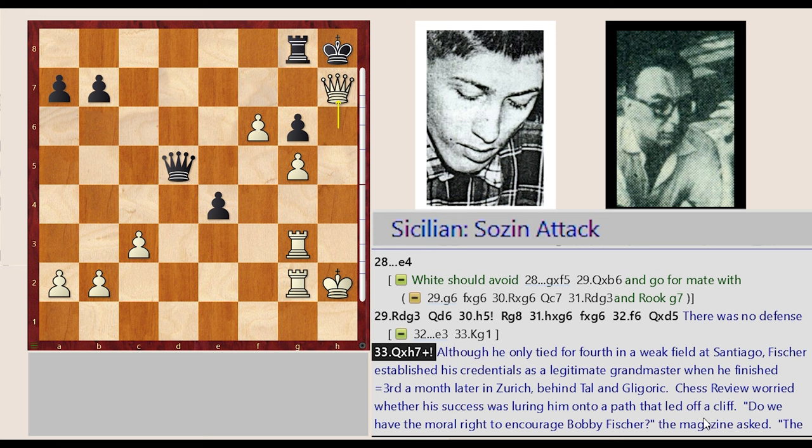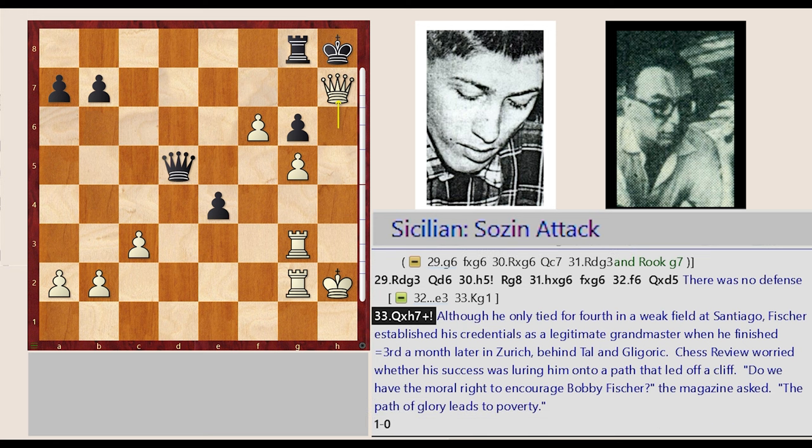Although he only tied for fourth in a weak field at Santiago, Fischer established his credentials as a legitimate grandmaster when he finished equal 3rd a month later in Zurich, behind Tal and Gligorić. Chess Review worried whether his success was luring him onto a path that led off a cliff: 'Do we have the moral right to encourage Bobby Fischer?' the magazine asked. 'The path of glory leads to poverty.'